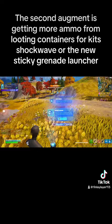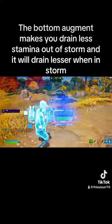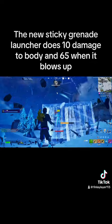The third augment makes you drain less stamina outside of the Storm, and it will drain even less when inside the Storm. The new Sticky Grenade Launcher does 10 damage on body contact and 65 damage when it blows up.